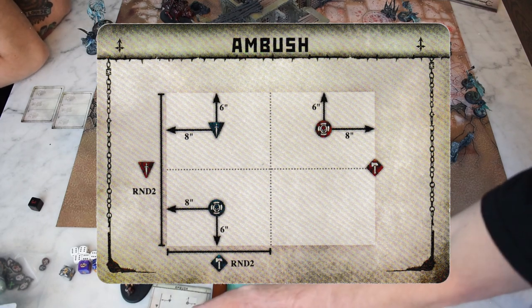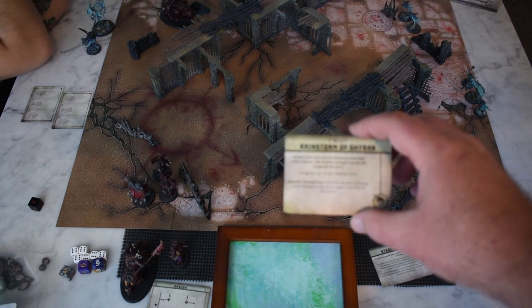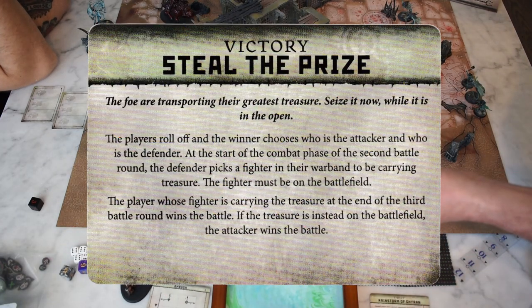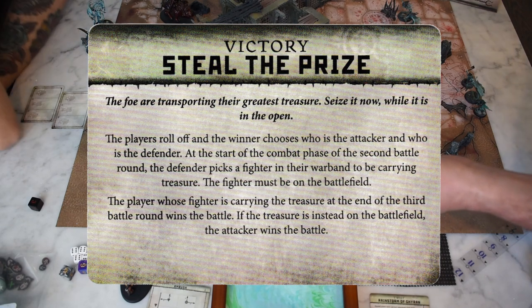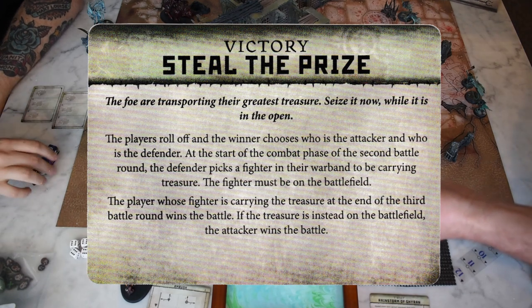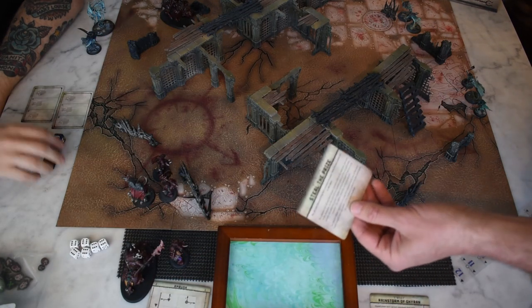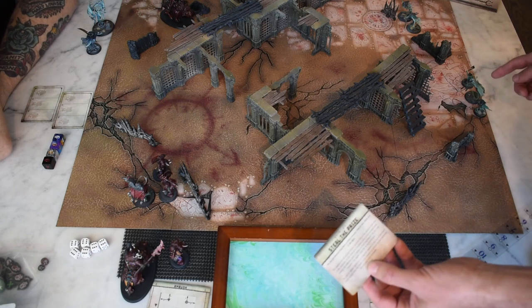Matt's blue and I'm red. We have our daggers — well he has his dagger, and my hammer — which come on in round two. The victory condition is attacker/defender: players roll off, the winner chooses who is attacker and who is defender. At the start of the combat phase of the second battle round, the defender picks a fighter in their warband to be carrying the treasure. The player whose fighter is carrying the treasure at the end of the third battle round wins. If the treasure is on the battlefield instead, the attacker wins. I won the roll-off, so I'm defender and I picked my leader to have the treasure.